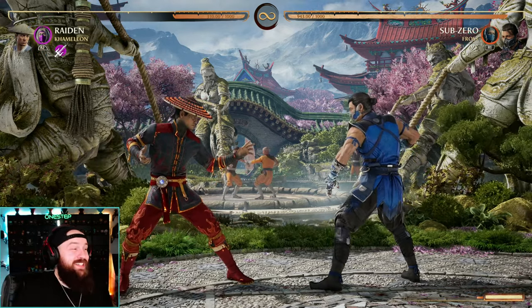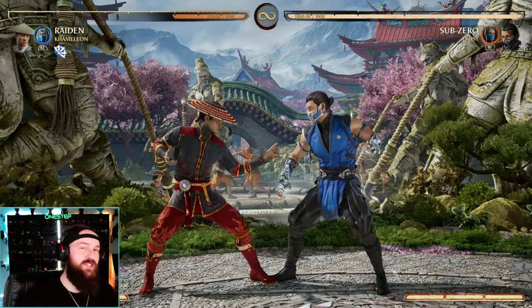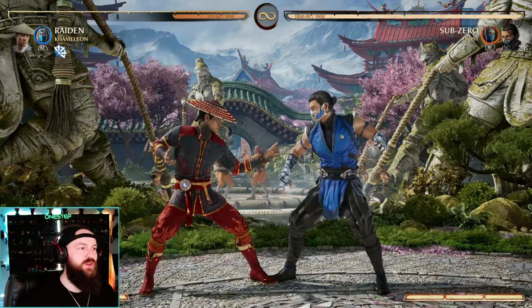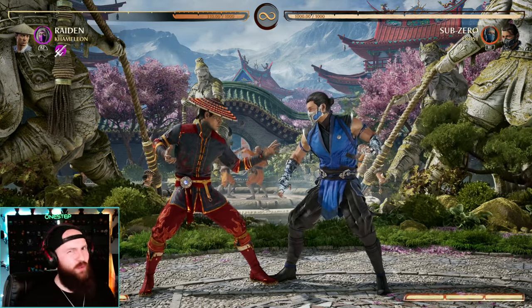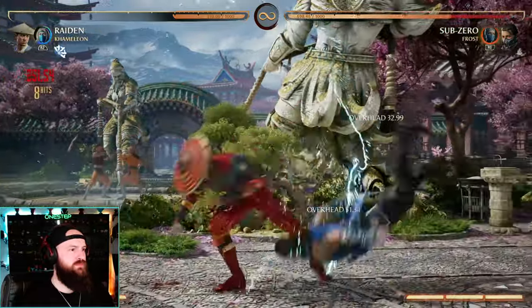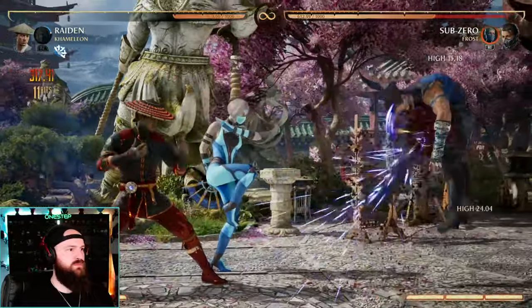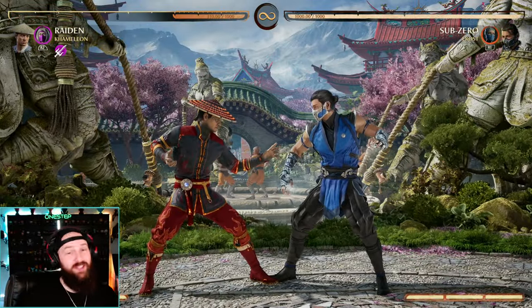I actually really enjoy playing my character and then every so often looking at what version Chameleon is. I kind of enjoy that — you can do multiple cameo moves in the same combo, so you can do Jade's move in the same combo then do Katana's move later, all in the same combo. It's a really fun, unique way to mix things up on the fly.